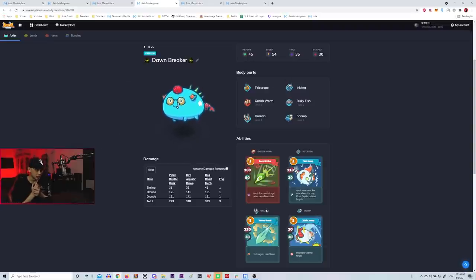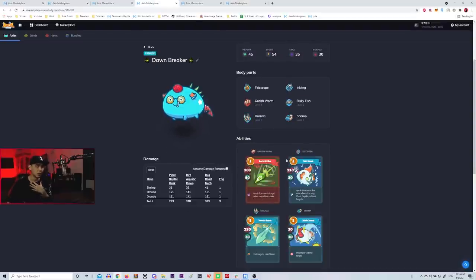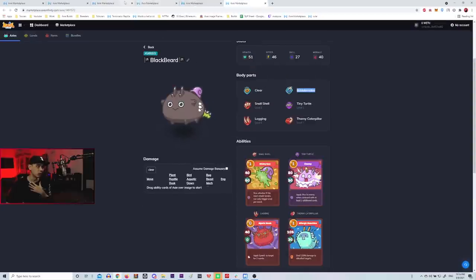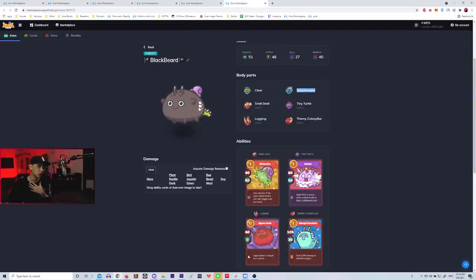Use your Shrimp Garish to take out any backline threats or kill the frontline if your Terminator can't deal with the backline. The Terminator can usually win 1v1 against the enemy midline. The overall plan: stall with your plant, use Shrimp Garish to remove the backline your Terminator has a bad matchup against, then use your Terminator to close out the match.